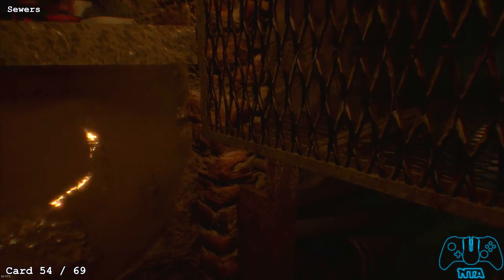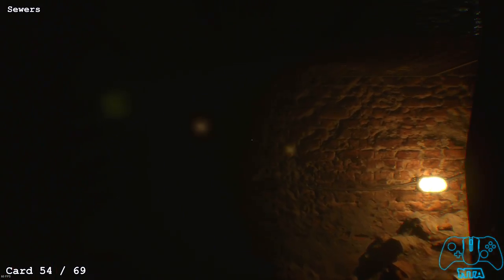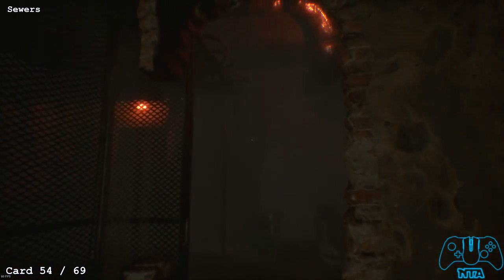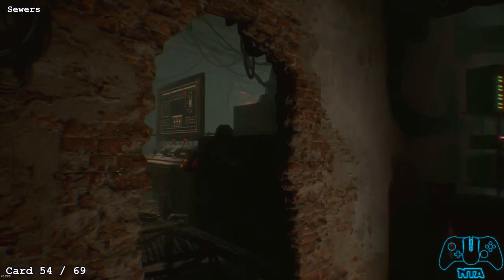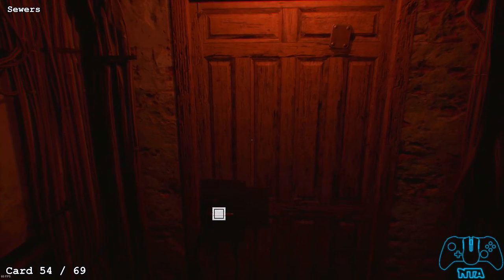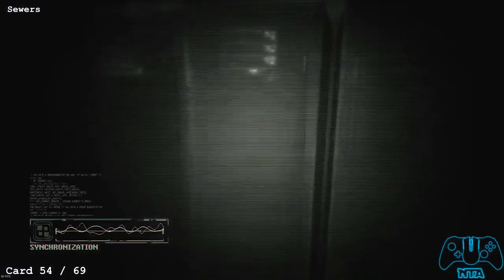Card number 54. From the previous location, crawl through the space and go to the next room. You'll find three red switches you can't activate yet. Go into the next door to your left — find a fuse box. Before the fuse box, find the locker; in the middle locker find your next card.